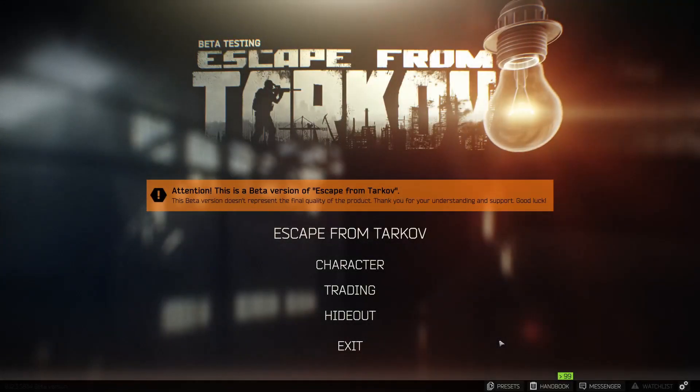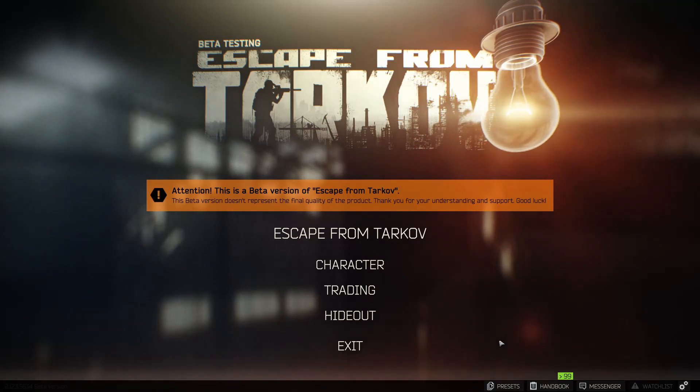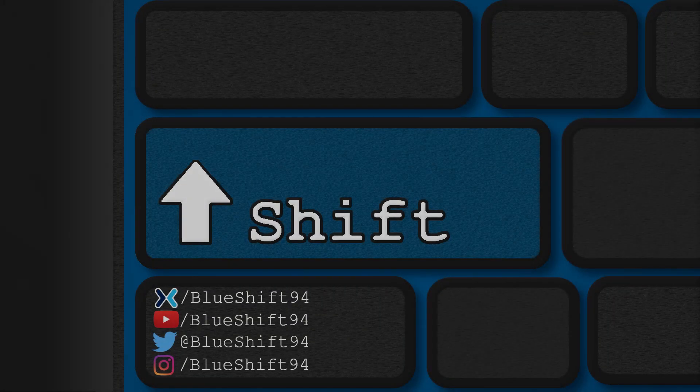The last step of the quest is to extract successfully from Customs. Luckily, you don't need to place all the beacons and extract in one life. If you'd like to play it safe, you can bring in one beacon at a time, and as long as you place those beacons successfully and extract from Customs at some point, you'll complete every step of the quest.